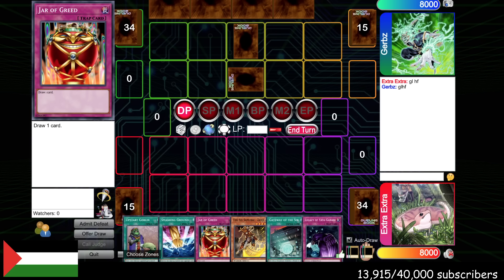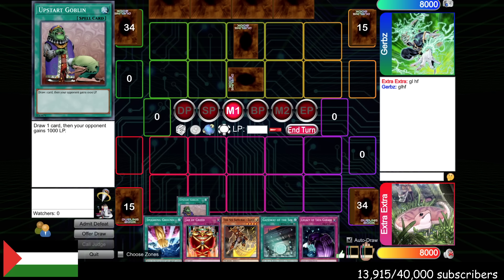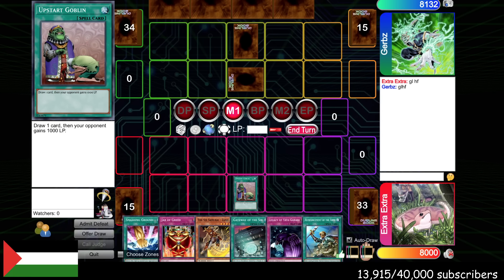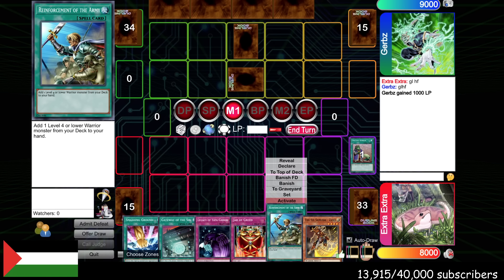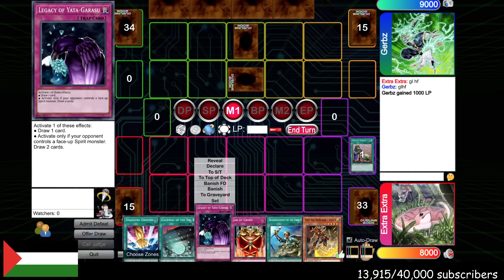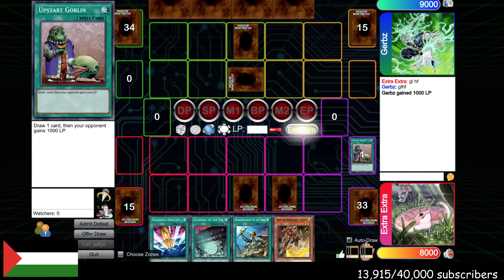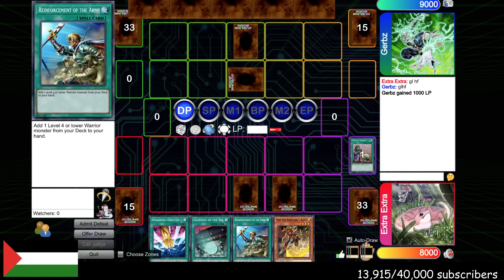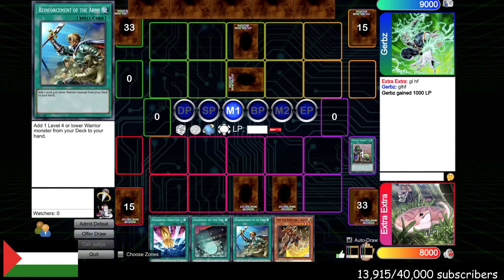Look at this hand. Imagine this hand if we had a bunch of Zanjis in it — this hand would suck. But instead of Zanjis, we just get Mulligans towards the Grandmaster, which is sick. We can maybe bait a Ryko. Smashing Ground may seem like a weird card in this deck, but we just need a removal spell that's good to draw into off Jar of Greed and Legacy. I was testing Lightning Vortex, and it might be good, but I think Smashing Ground is better.